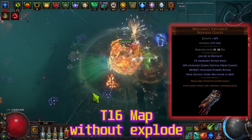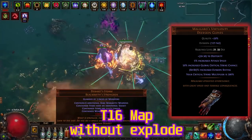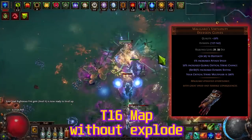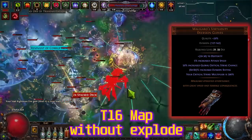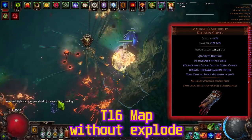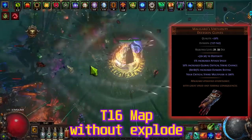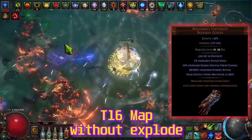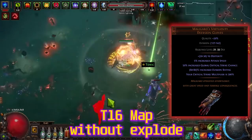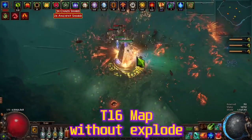Maligaro's Virtuosity is super cheap, maybe 10-50 chaos. It sets your crit multiplier to 300%, so you don't need any crit notables on the talent tree. Without this glove swap the build has 2.5 million DPS; with full setup it's 6 million. Don't do big bosses with Atziri's gloves — swap to Maligaro's for that. This character can easily farm harbingers, ambush scarabs, and tier 16 maps.